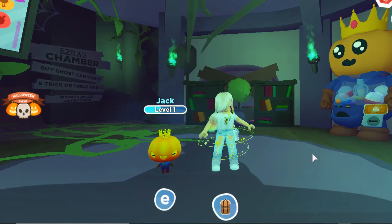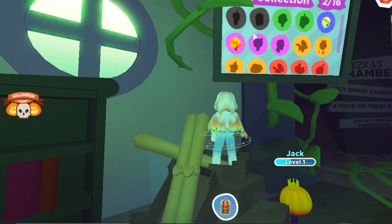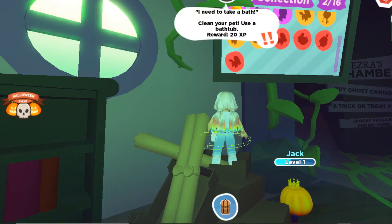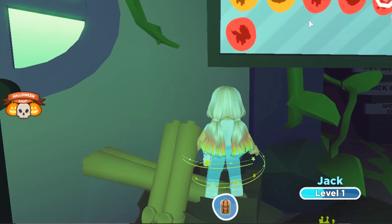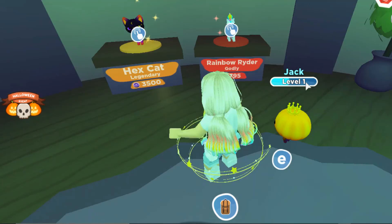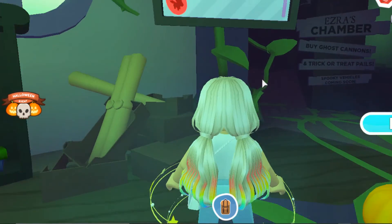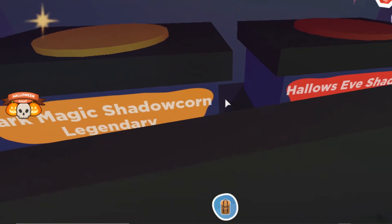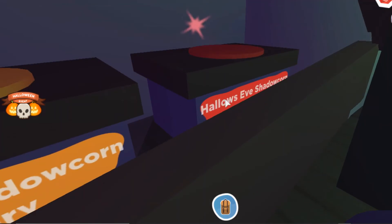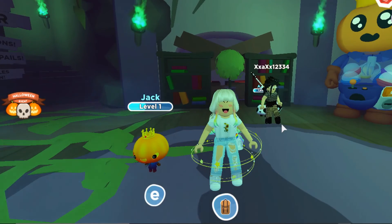We are back in Ezra's chamber, which is the evil witch's chamber. If you look at this board, these are all the Halloween pets. I'm pretty sure this is the hex cat over here — the one I'm going to name Tricksy. There are also two different unicorn pets. One is the Rainbow Rider which is a Godly, and both unicorns on this list are Godly. There's also something called 'Hallows Eve Shadow Corn' — I don't know what shadow corn is; maybe it's a little candy corn pet.